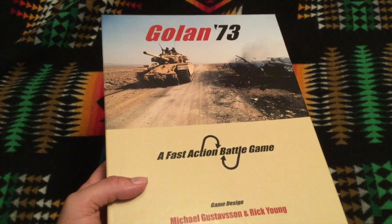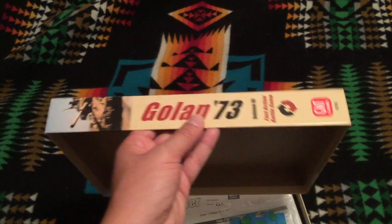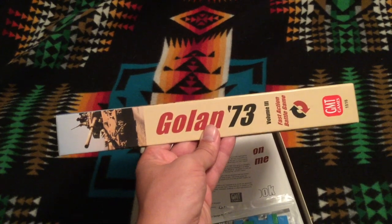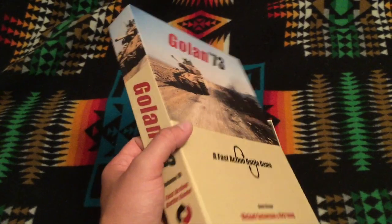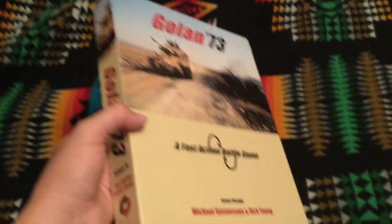The cover artwork is really nice — got a picture of the '73 war up there on the Golan Heights. The difference I would say in the series is that this game comes in a smaller box. It's a slimline box, like you would see for, say, Normandy 44 or something of that nature. So that's a departure in the series, but I don't think you really need all that much space with these particular games inside the box.